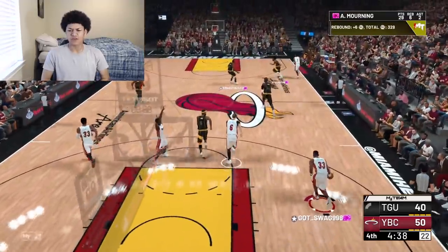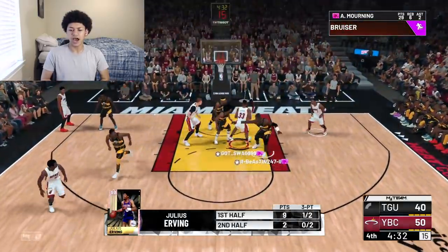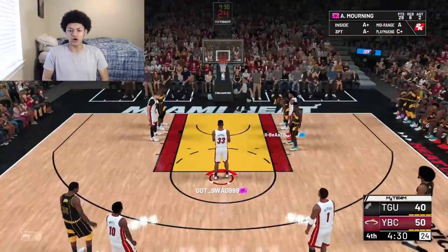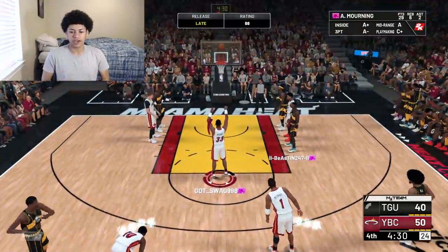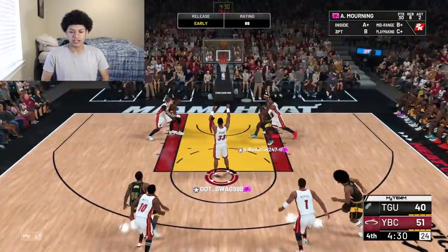Good board from Alonzo Mourning — excellent rebound — and he's trying to go coast to coast. Hop stepping through the lane, deep in the paint, going up with this one, drawing the foul, nearly getting the and-one. For the first time this ball game he's going to be rewarded with some free throws. He is very tired so I wouldn't be surprised if he misses one. With 88 free throws, we knock down the first one.